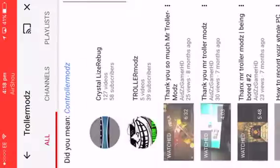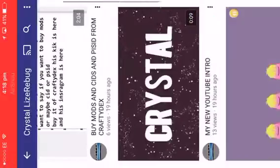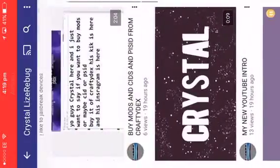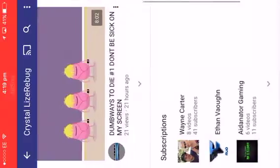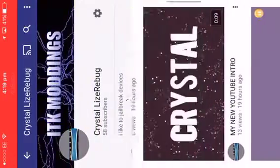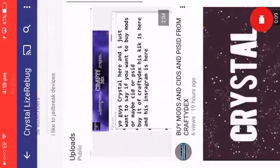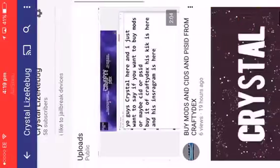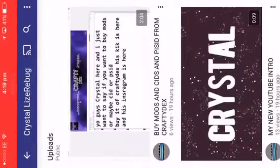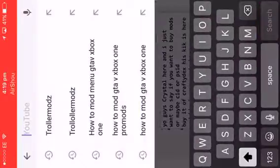There's been a lot of drama on my channel lately. I made my new intro. I looked at JayBook's videos because JayBook made a report this morning about buying mods. If you want to buy a CID or PSIDs as well, go to Crafty Decks — his name will be in the description. Also go subscribe to Energy Mods.